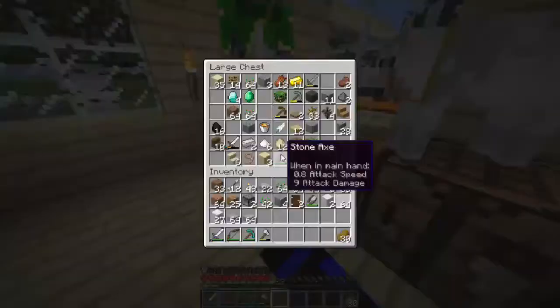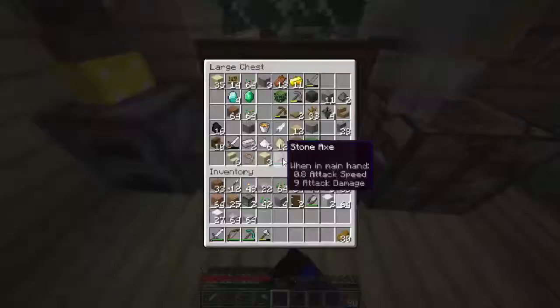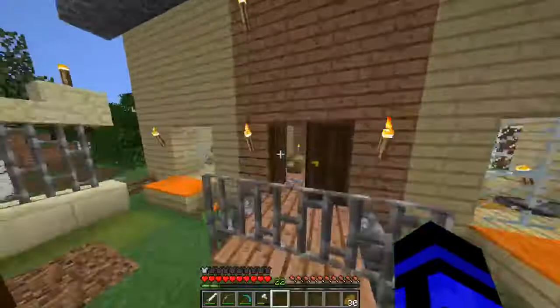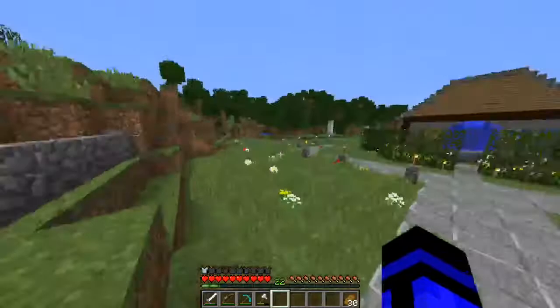I wanted to find some steak to feed Manny, but it looks like somebody's been eating it — it's gone from the chest. Alright, Michael, you can follow me through my garden. The build is going to be right next to the welcome center, which we actually haven't properly shown you yet.